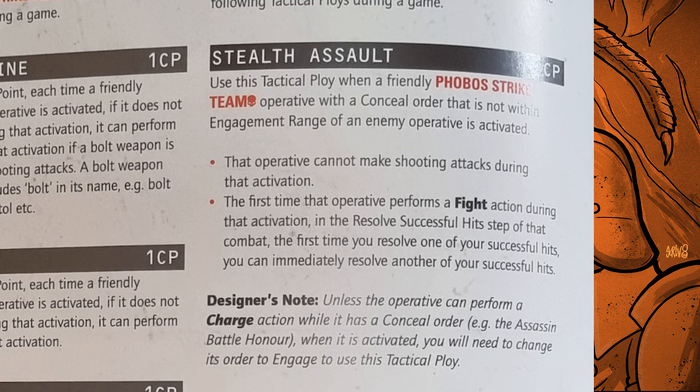For tactical ploys: Stealth Assault is a bit convoluted. When a friendly Phobos Strike Team operative with a Conceal Order that is not within engagement range of an enemy operative is activated, it cannot make shooting attacks during activation. But the first time it performs a fight action during the activation, in the resolve successful hit step, the first time you roll one of your successful hits, you can immediately resolve another successful hit — so you can double strike. A designer's note clarifies you'll need to change its order to Engage to use this ploy. It's more useful for Reavers, and situationally very good against kill teams with lower wound counts.